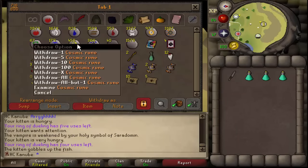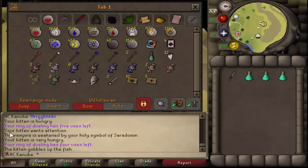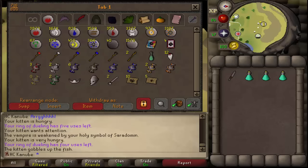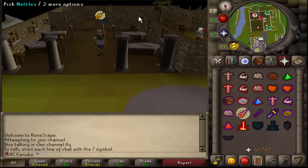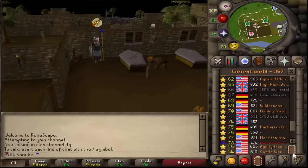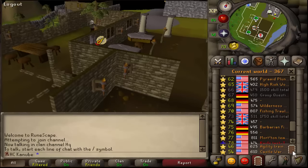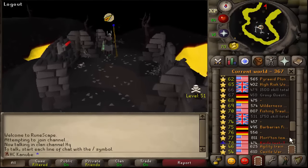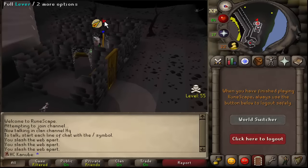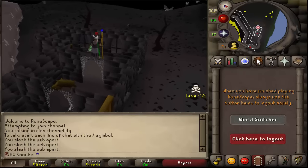Doing some runecrafting for cosmic runes but it's a little too slow right now, so I'm going to the mage bank to see if I can buy some from the rune shop, hopefully without running into any PKers. Going to put on protect prayer. Here we go — already made it!